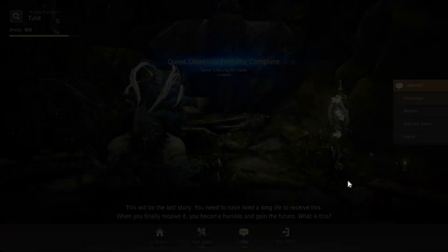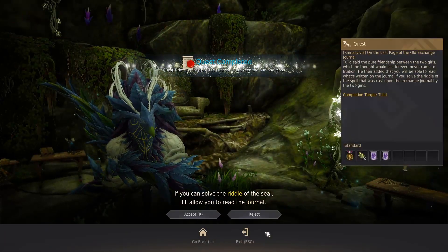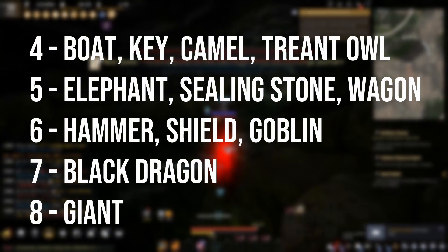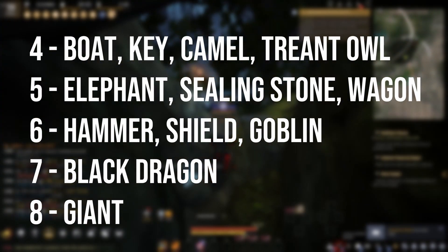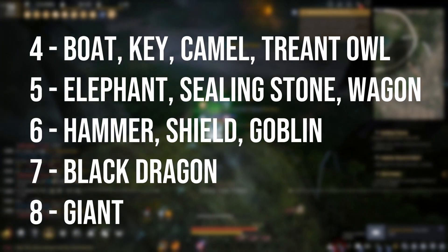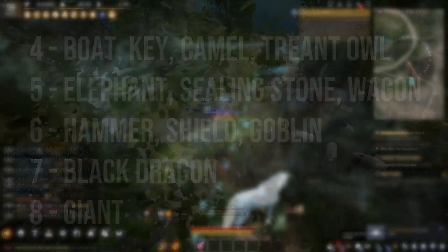For the quest after that, you have to type a number into general chat, and the number depends on your zodiac sign. If your character is a boat, key, camel, or traindole — type four. If it's an elephant, sealing stone, or wagon — it's five. If the character has a hammer, shield, or goblin — it's six. For black dragons it's seven. And for giants it's eight.